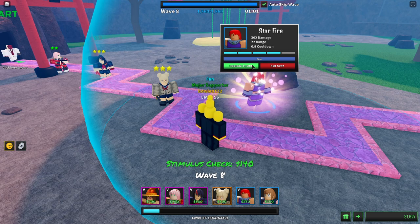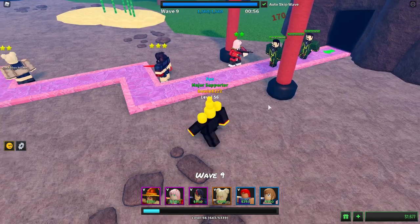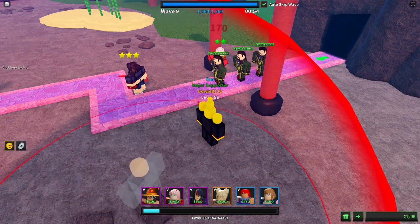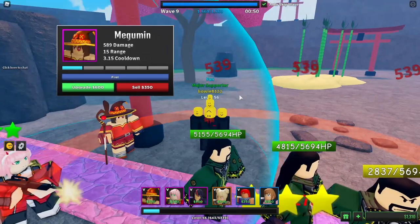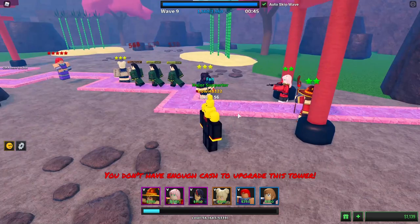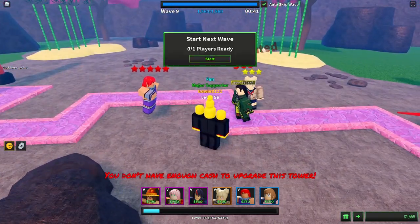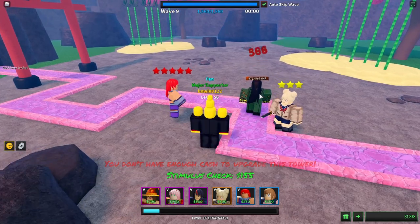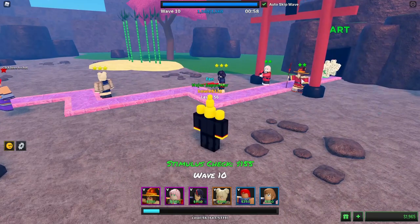Let me upgrade Starfire to max level — really cheap unit. Since we're getting quite strong units, I actually like to place down a Megumin, and I always like to put Megumin on strongest because she does a lot of damage. Over there you saw the assassination from Toga — really good, insta-killed. Toga is really good.